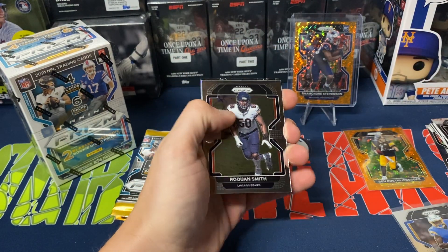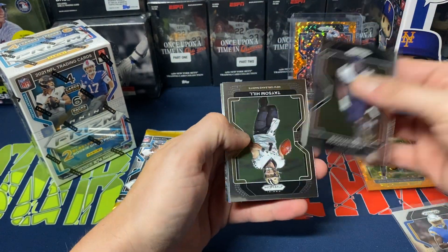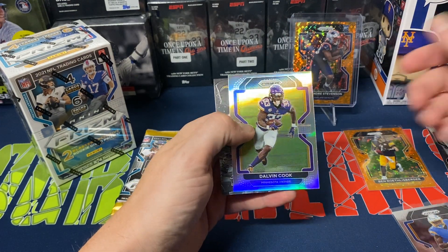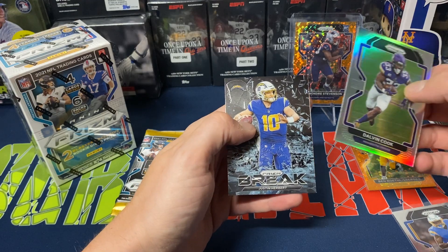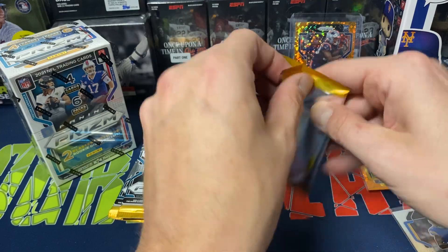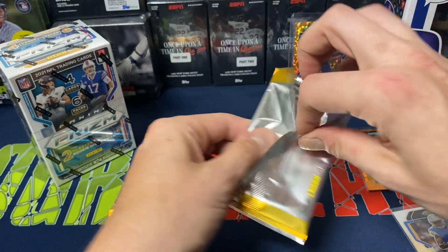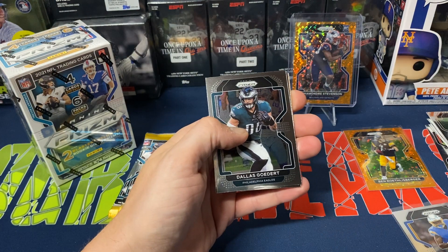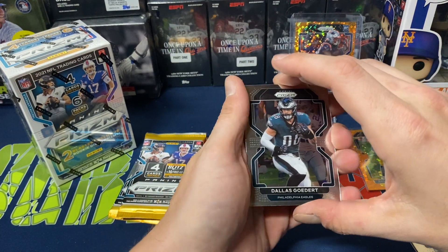Next pack. We got Roquan Smith, Taysom Hill. There's our silver — Dalvin Cook — and a Prism Break insert, Justin Herbert. Not bad. The insert looks pretty nice. That's one thing I do like about Prism products — the inserts look really sharp usually.